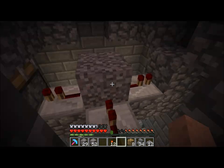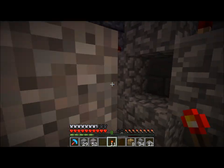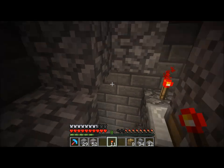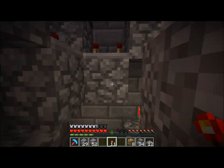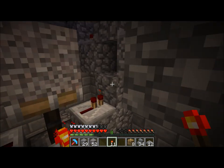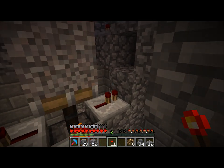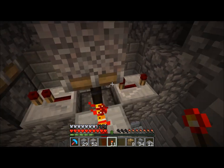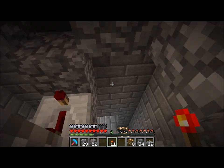Now when we get power to this thing — doesn't matter if it's constant power — it's going to turn that. It should have sent a pulse. Why didn't it send a pulse? I don't know why it didn't send a pulse. This needs to be set to four, because it doesn't give a long enough pulse to actually switch the torch when it's just one.